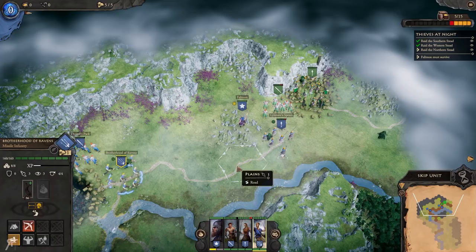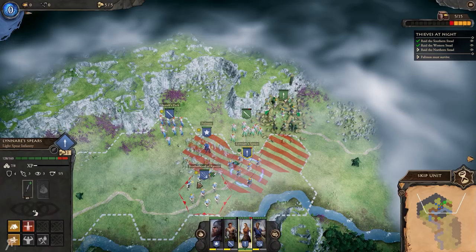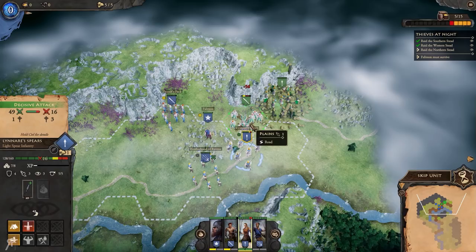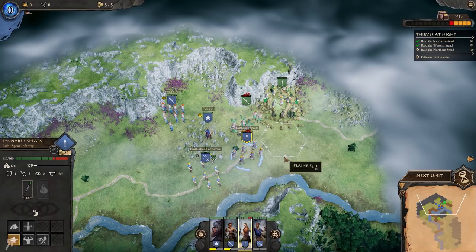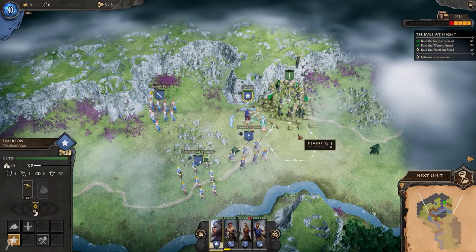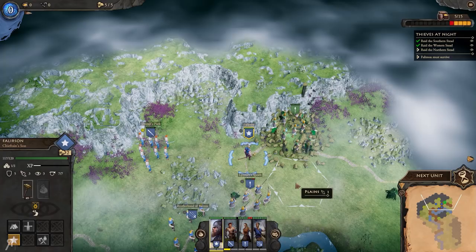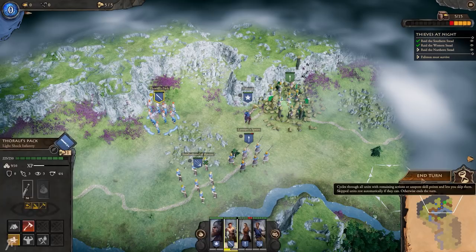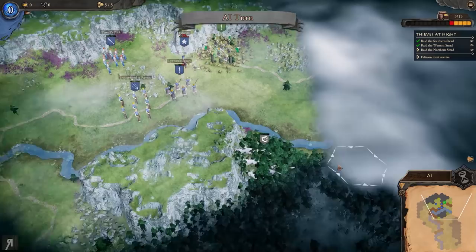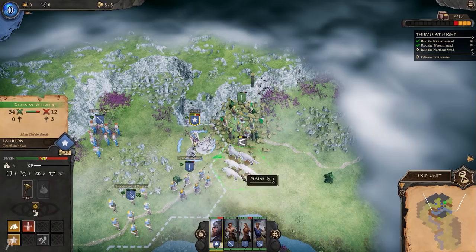Let's put our ranged units behind our melee and move close enough to do some good damage. Slingers can be surprisingly effective. Then our hero unit can finish them off. The reason I leave the hero unit for last is that the unit dealing the killing blow moves onto the hex where the enemy was. So our hero unit is now right on the doorstep of the enemy settlement - exactly where we want our toughest unit, not a weaker squad that could lose members.